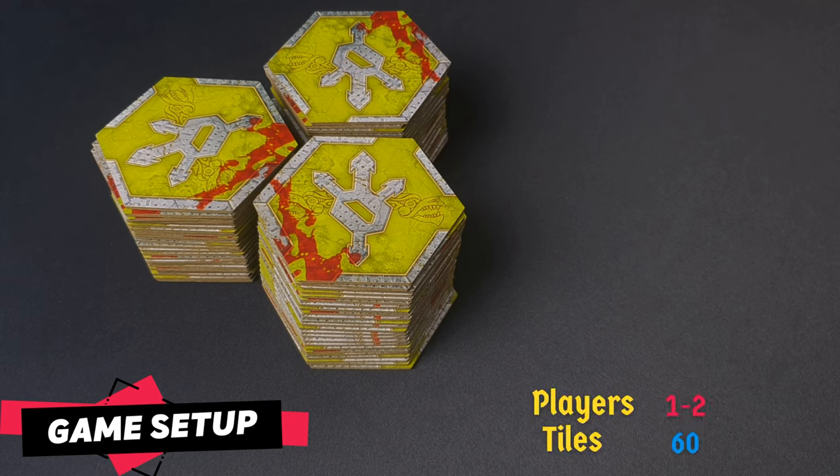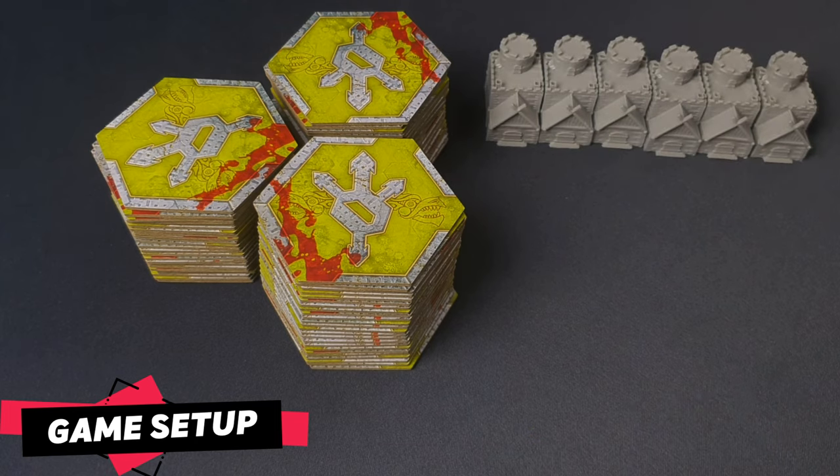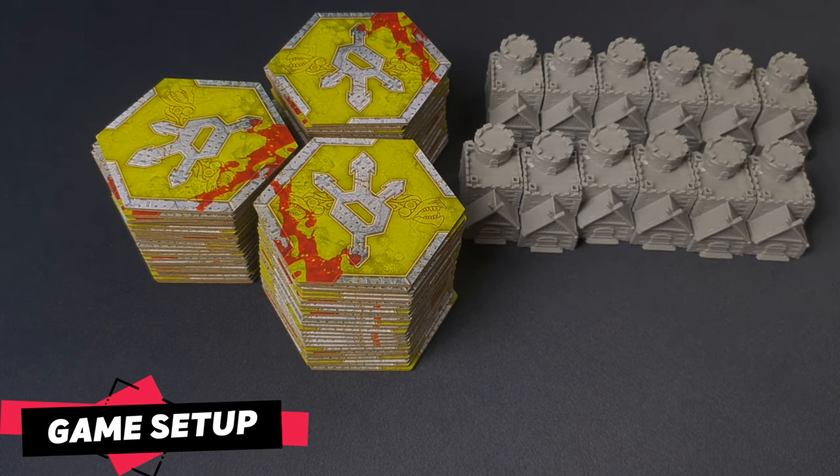60 random tiles for 2-player games, 90 in games with 3 players, and if there are 4 players, 120. Group the stronghold miniatures to create a supply next to the draw stack.